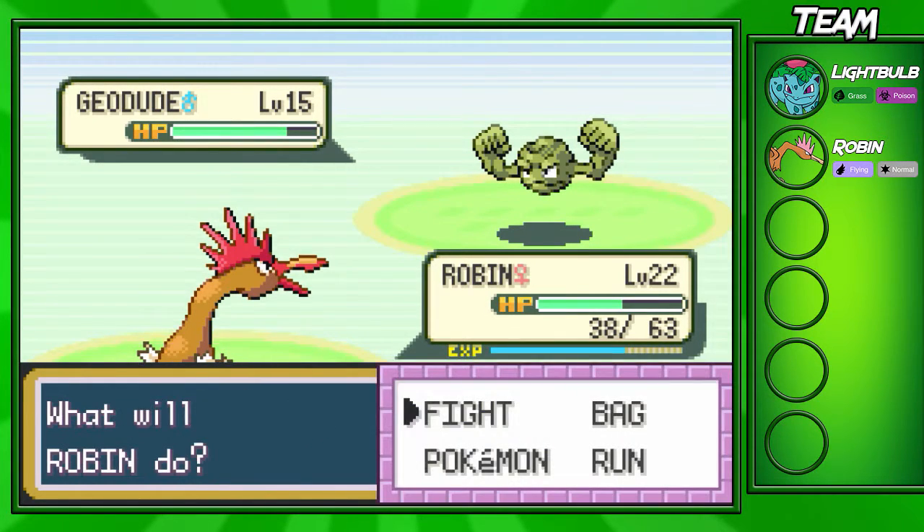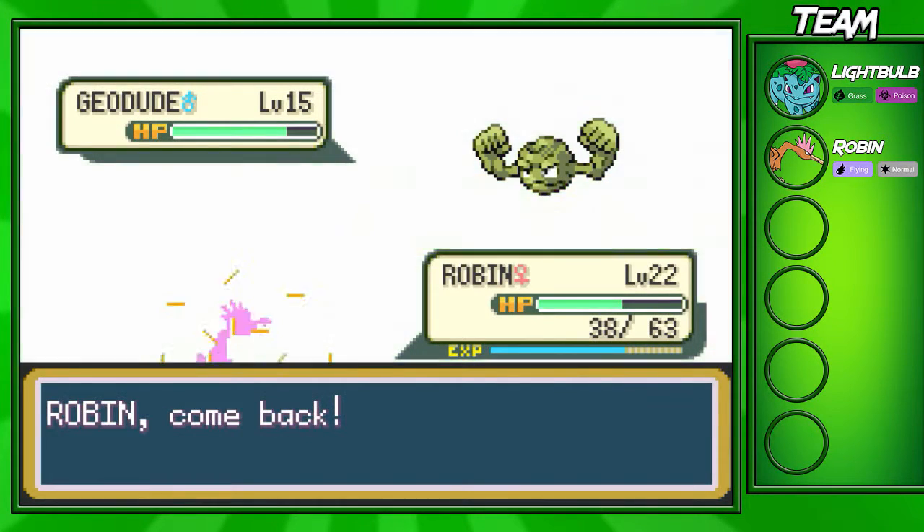So it doesn't do that much — they are a Rock type, so I didn't not expect that. I'm gonna switch into my Ivysaur and take him out with one Vine Whip.